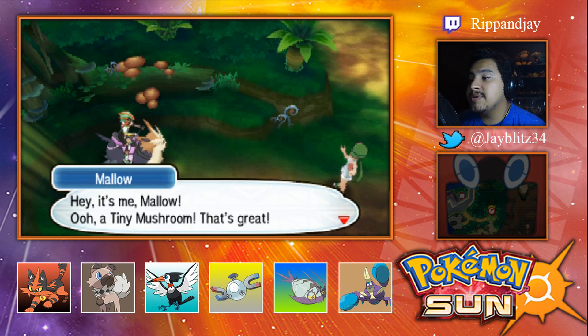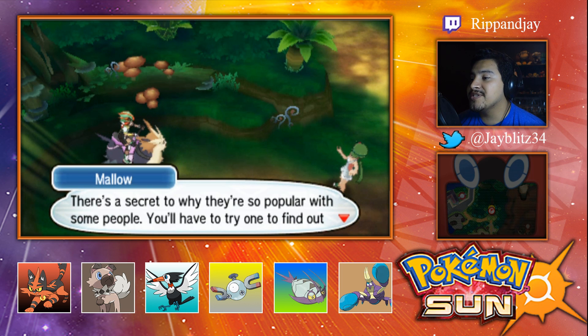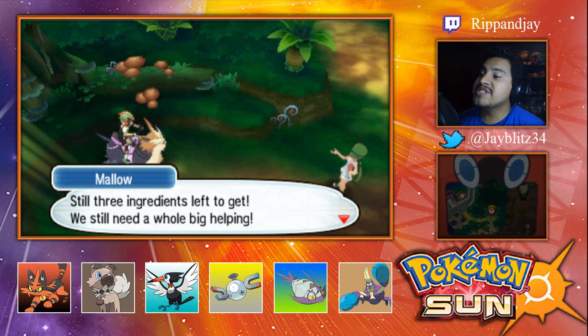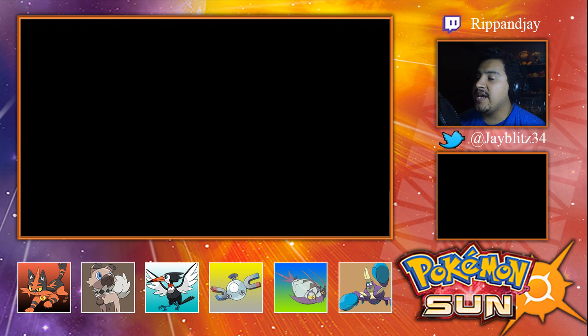Hey, it's me Mallo! A tiny mushroom — that's great. There's a secret to why they're so popular with some people; you have to try one to find out what it is. Still three ingredients left to get — we still need a whole big helping. Alright, so bag...